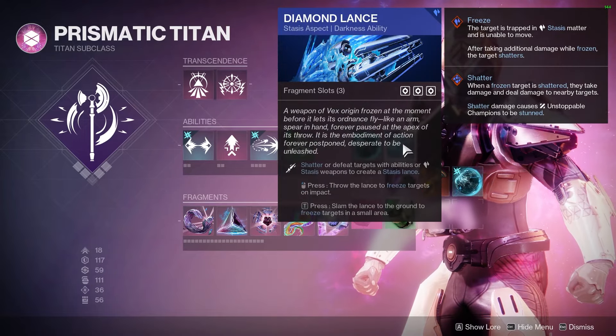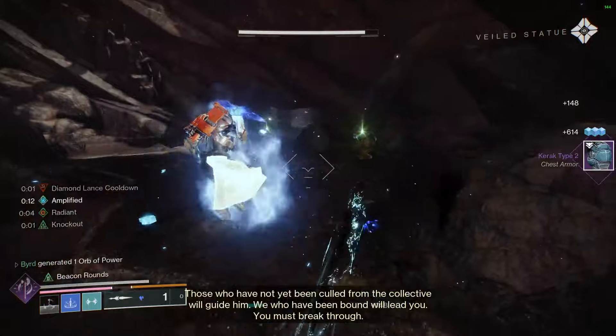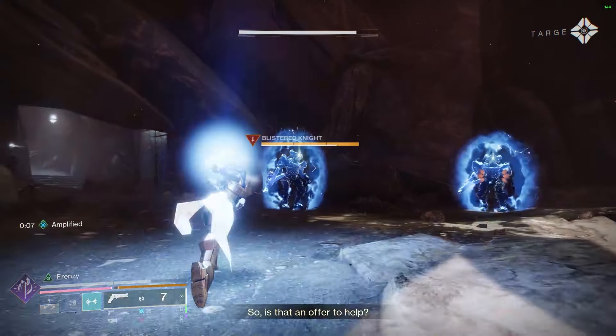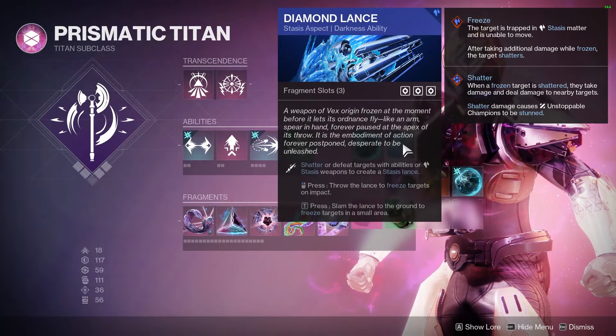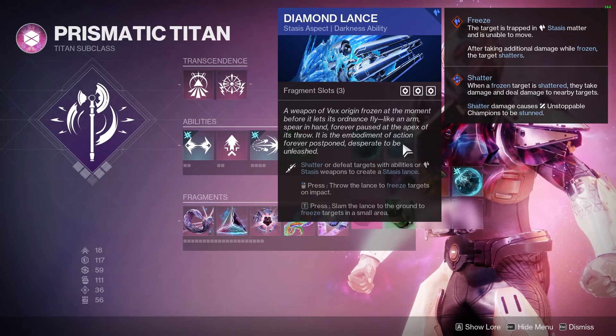The second aspect we're going to use is Diamond Lance, so we're able to stop more targets and get another darkness debuff on them. Shatter is absolutely insane now in The Final Shape, so I definitely recommend taking as much advantage of Diamond Lance as you can. I've always been a big fan of it and it has definitely stood the test of time.